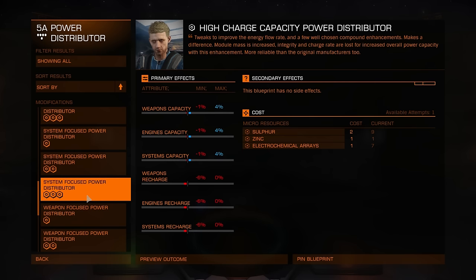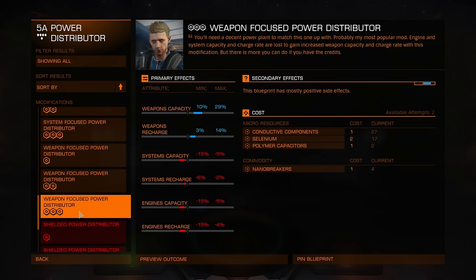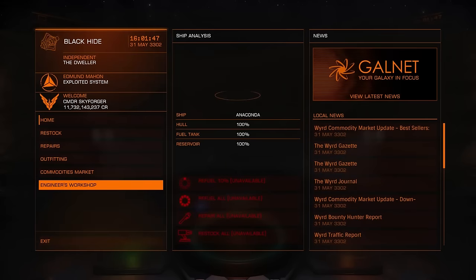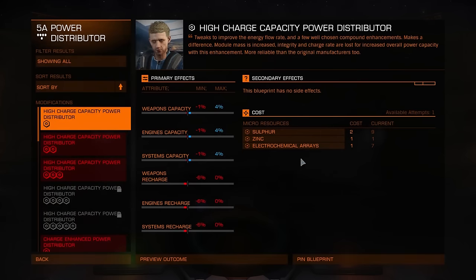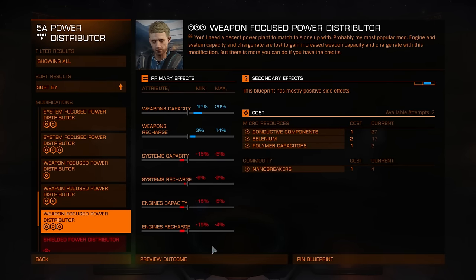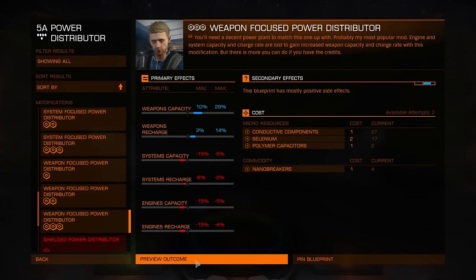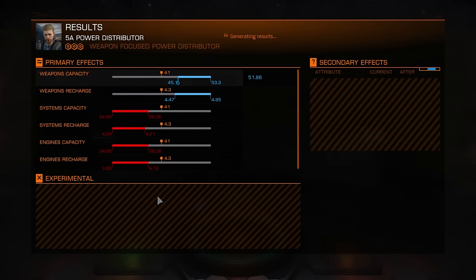You obviously need to rank up and have grade 3 access, because grades 4 and 5 I did not see in beta, and this is probably the best power distributor for grade 3. You can rank up with all engineers by applying upgrades to your modules. Some engineers have other ways of ranking up like selling exploration data, trading commodities, or cashing in combat bonds or bounty vouchers. If you only have upgrading available, the fastest way is to craft 3 of each class when you rank up — 3 grade 1 upgrades gets you to grade 2, 3 grade 2 gets you to grade 3, and so on.